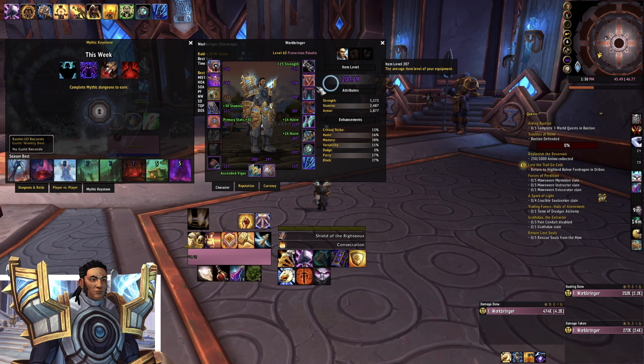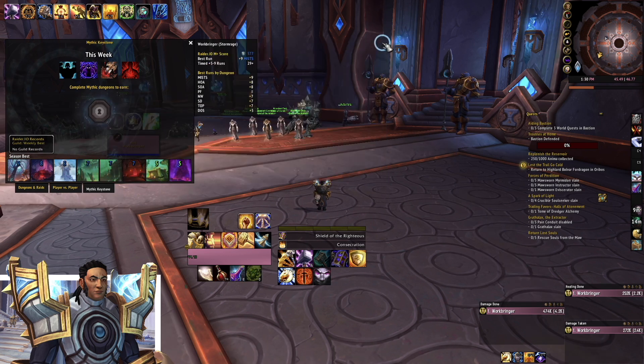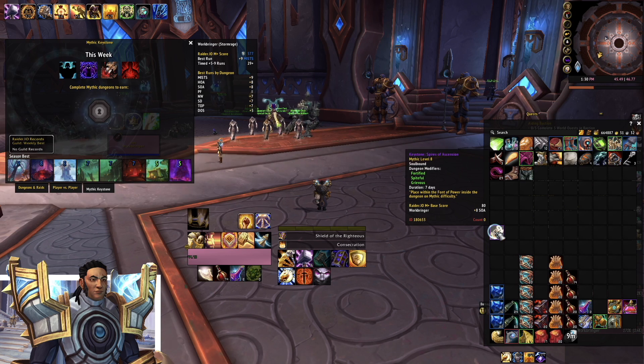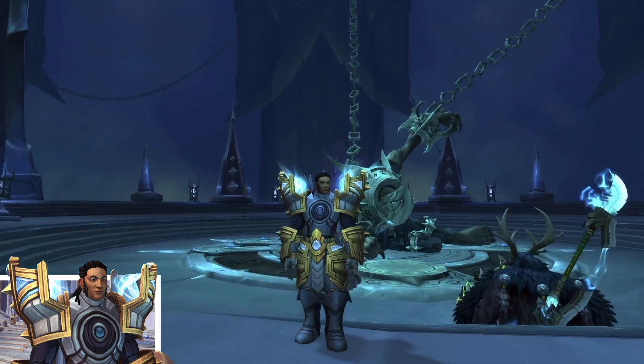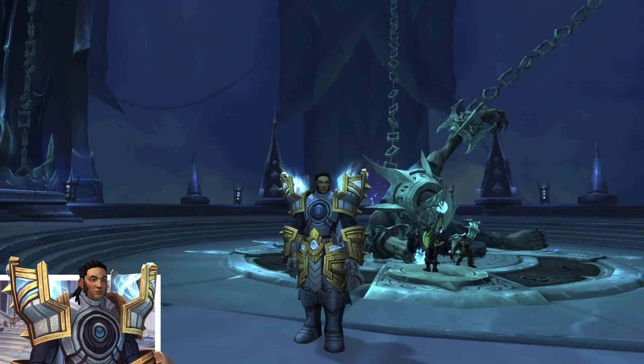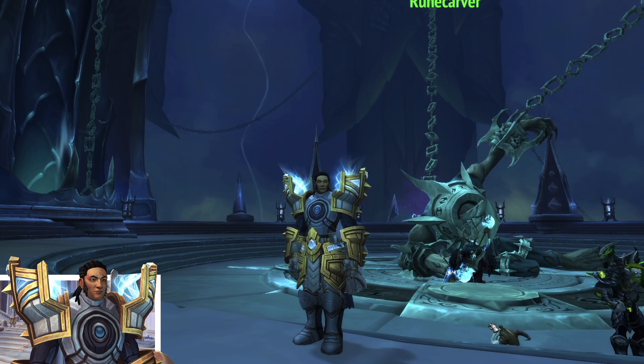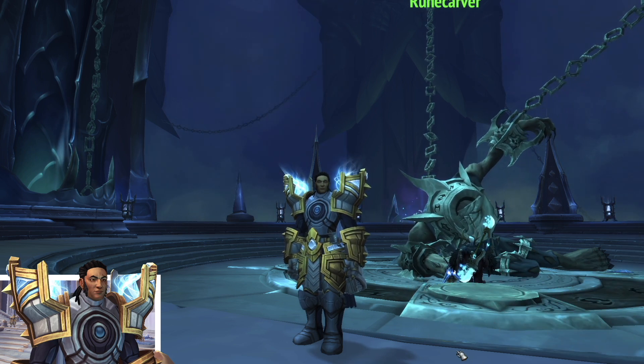Basically at the end of week two, beginning of week three. These are the dungeons I've done — I've gotten so close to timing eights and sevens of Plaguefall but haven't timed them. People die to the tentacles — what are you going to do. Fortified, spiteful, grievous — I've never done those affixes before. I have a level eight Spires of Ascension key, I'm going to die to trash this week. I'll be doing that mythic eight with my guild or the Sargeras guild I run with, we have voice comms and it's more organized. That's been week two, going into week three strong. Thanks for watching, I'll see you in the next video.